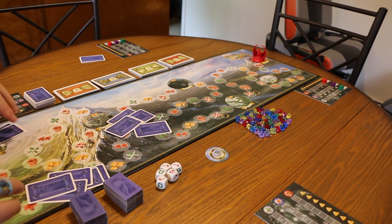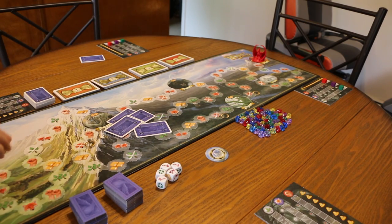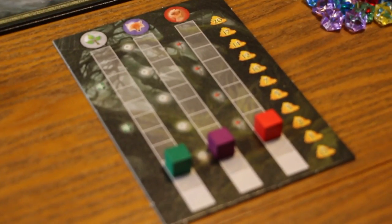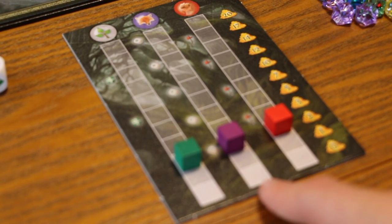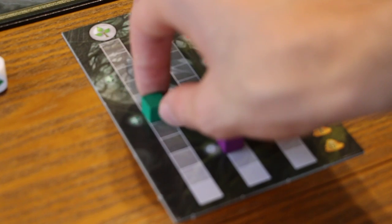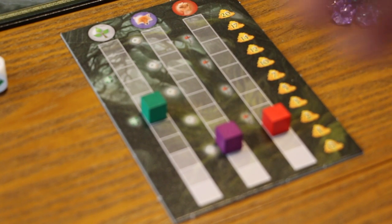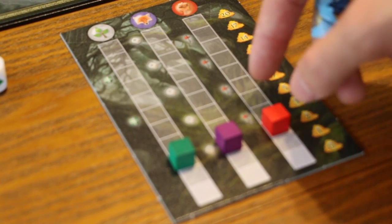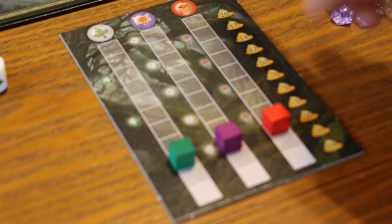Once everyone has their cards, their player sheets, and all the things have been set up properly, you are ready to play. On the player board, you have courage, cunning, and strength. As you move up each tracker you get certain benefits — for example, an already-existing shield. Higher cunning gives you more dice re-rolls, higher strength gives you more attack, and the higher you get, the more treasure you receive at the end. You also get treasure from battling the goons.